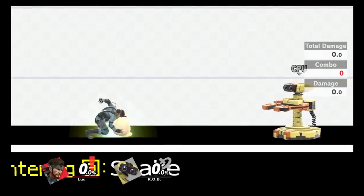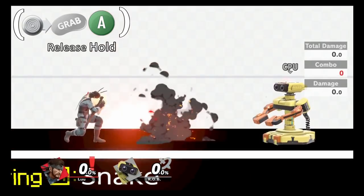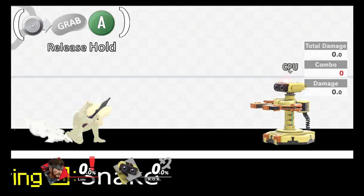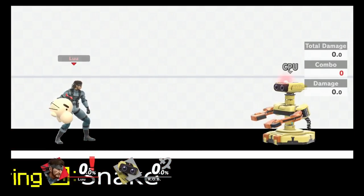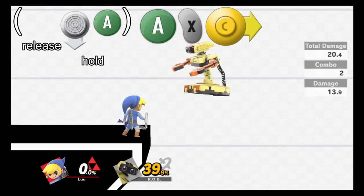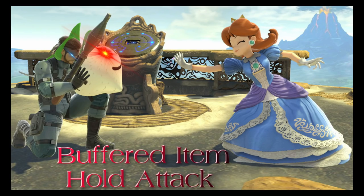A good way to practice multiple item hold buffers as any character is to spawn a Mr. Saturn on training mode and buffer a charged forward smash multiple times, as these are slow and give you a much larger window to practice. Use faster moves as you get more comfortable, and eventually you will be doing faster buffers like with the Toon Link example. This pretty much sums up the how-to-perform segment of the video.